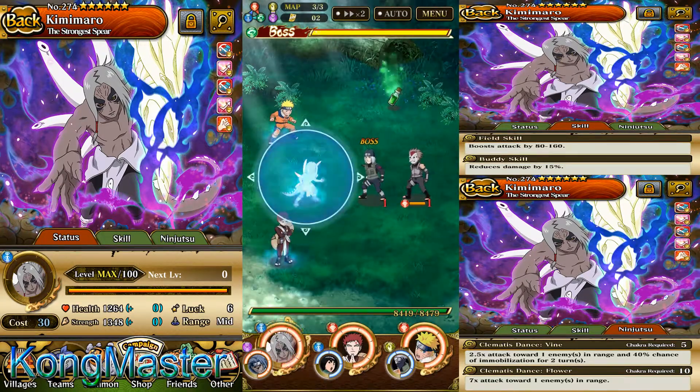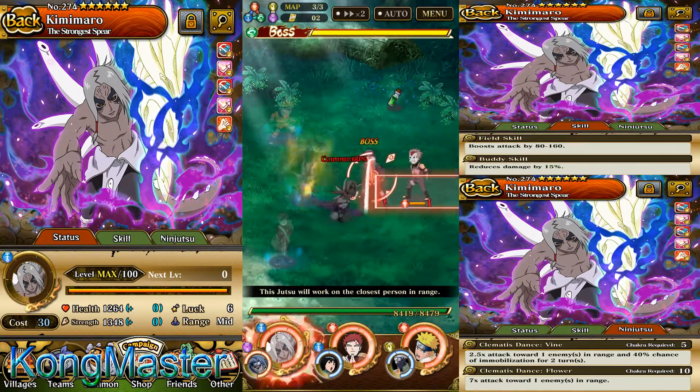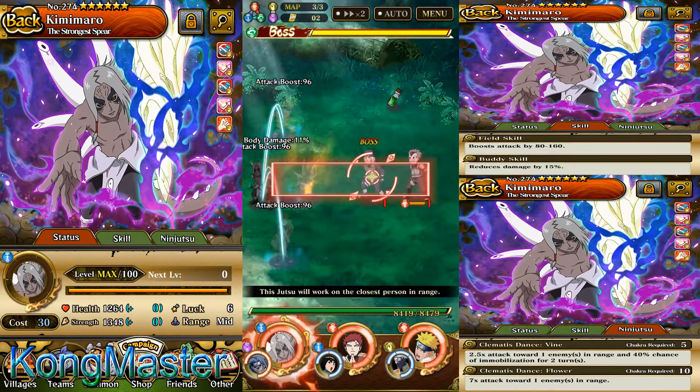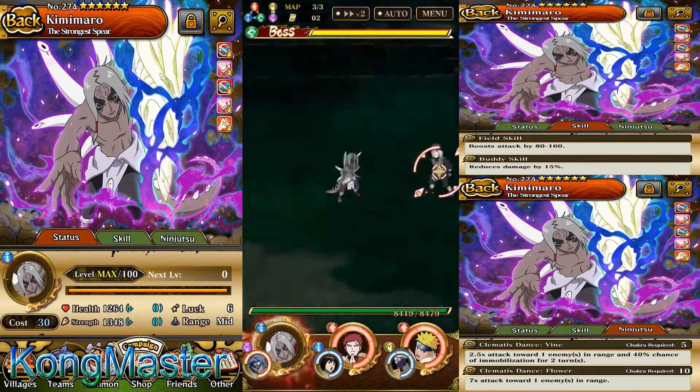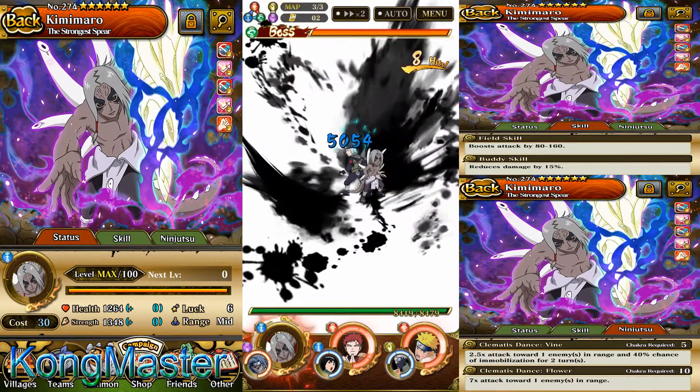I'm going to use Kimimaru's ultimate Jutsu. His ultimate Jutsu ring is a straight line and he only targets 1 enemy. His damage is 7 times, so that's good — 7 times damage.